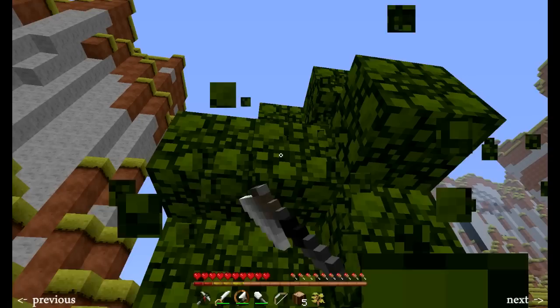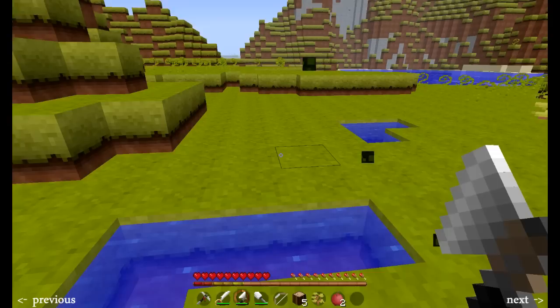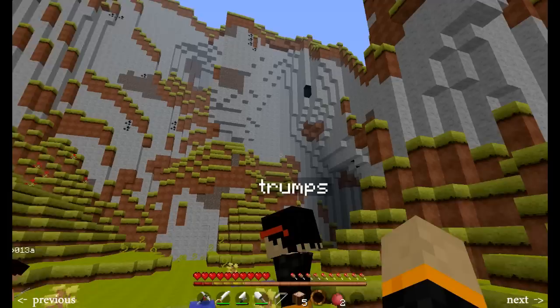I got a sapling already. Oh, three apples! Always good to have free food. I have two apples. I have three. So we need to find some bones to make more trees. I have three bones because I killed some skeletons.